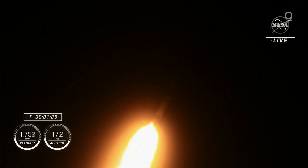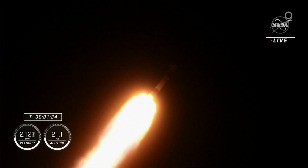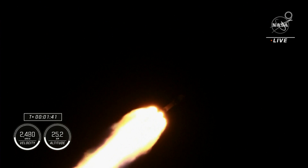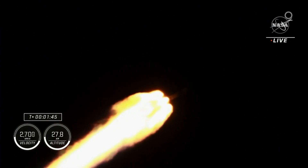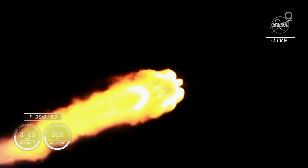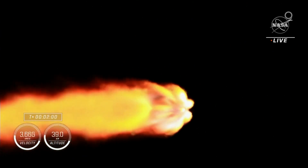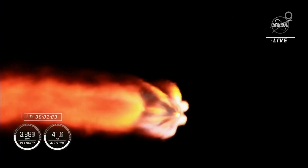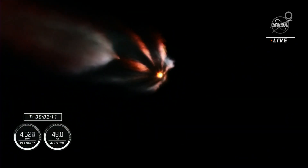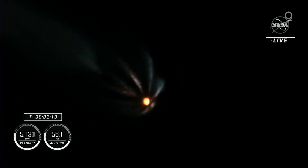One Bravo. So we're in the second and final abort mode for the first stage, continuing to get good performance though. The crew are already pulling in excess of two Gs. Coming up next in about 10 seconds, we're going to be performing engine chill on the second stage MVAC engine. Then in about a minute, we're going to start with MECO, also known as main engine cutoff. Those nine engines are going to cut off in preparation for stage separation, and then the single Merlin vacuum engine on the second stage will ignite and continue to carry our Crew-4 astronauts to orbit. We heard that MVAC chill has started.